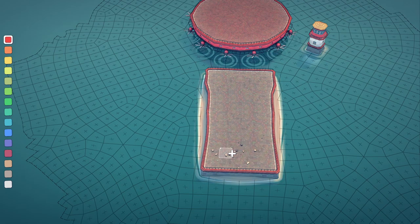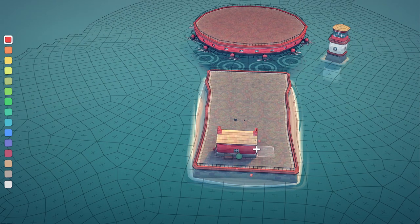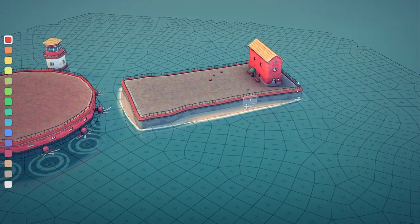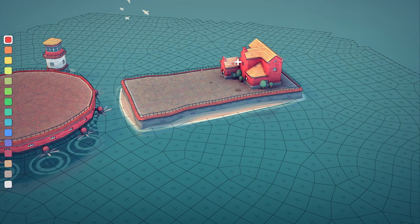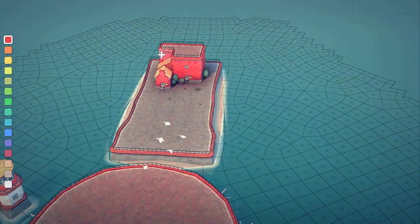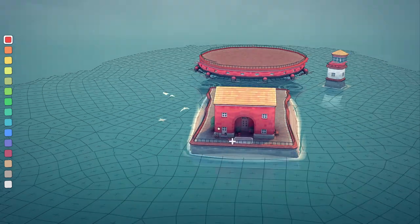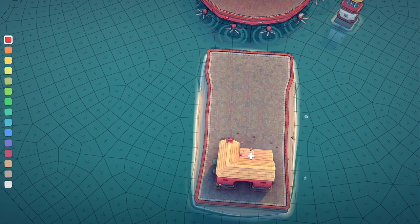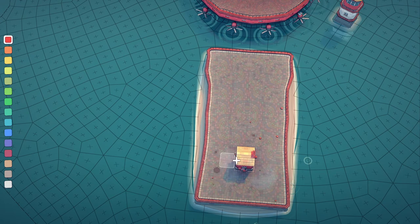For the church, you do three wide, one up — like that — and then the same on the back. Then create a gap on one side and that's a church. That's all there is to it.